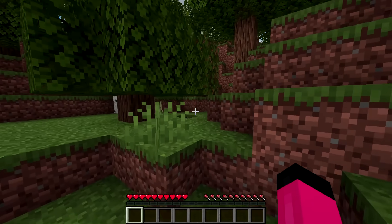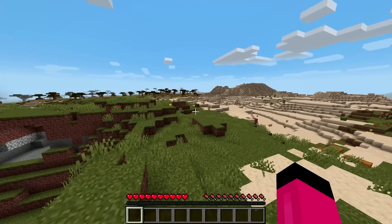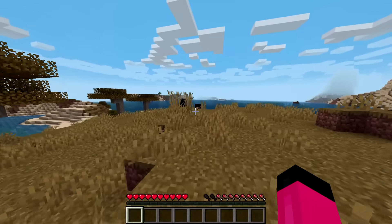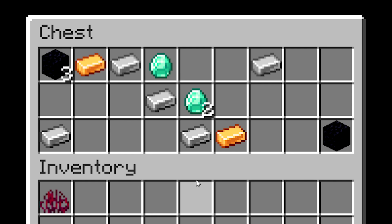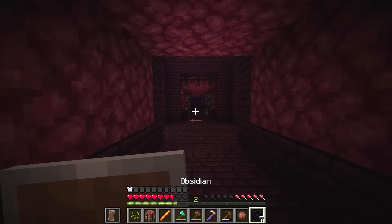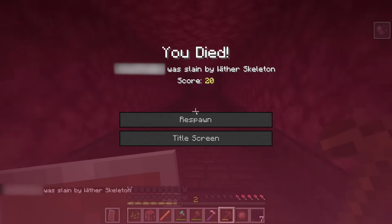This next run actually starts off pretty normal, with the runner finding a village. But he completely ignores the village and does the same for a nearby desert temple. Ironically, he actually stops for a ruined portal and heads into the nether, although he has basically no items. But he is saved by some pretty lucky loot that he finds in a fortress. He kills some blazes and must get a confidence boost from it, because he challenges some wither skeletons next. But he ends up backing down and getting cornered, which leads to his death.